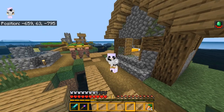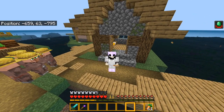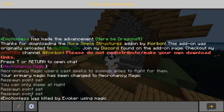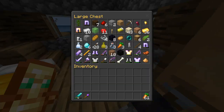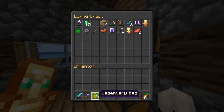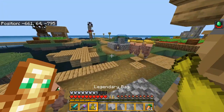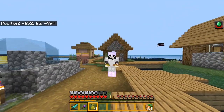Hey guys, welcome back to another video of Ocean Factory. So I finished up the raid - I might have died, but we don't really talk about that. Turns out that each evoker gives a totem and a legendary bag, and I killed a lot of them. First thing I wanted to do is open up four legendary bags.